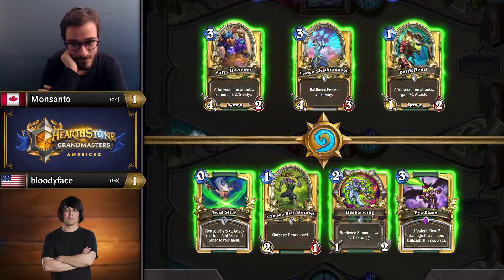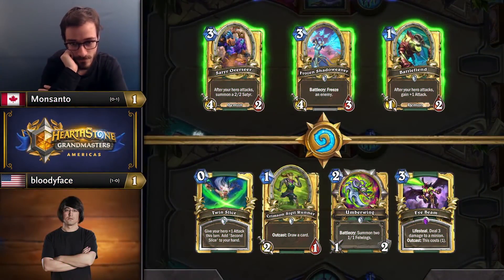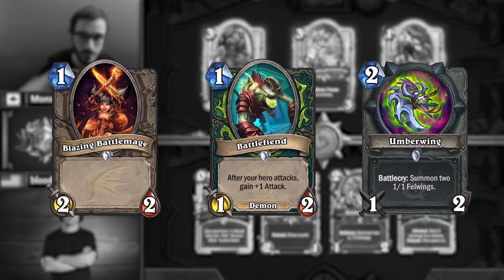So if all of their cards are so good, how exactly are you supposed to approach the Mulligan? Here's my attempt at breaking it down, but as always, these are guidelines and not hard rules. Three cards are almost universally kept in the Mulligan: Battlefiend, Blazing Battlemage, and Umberwing.